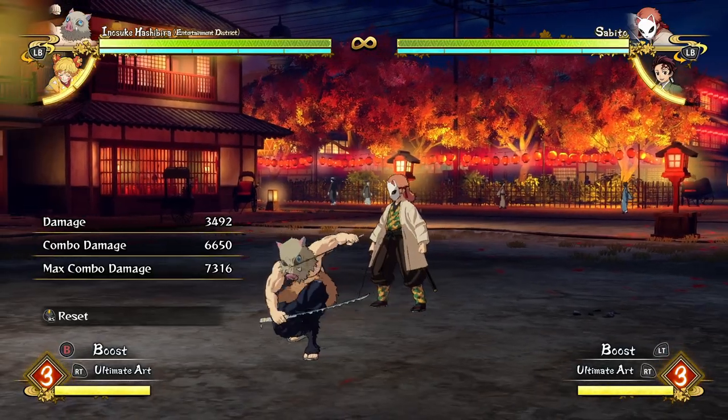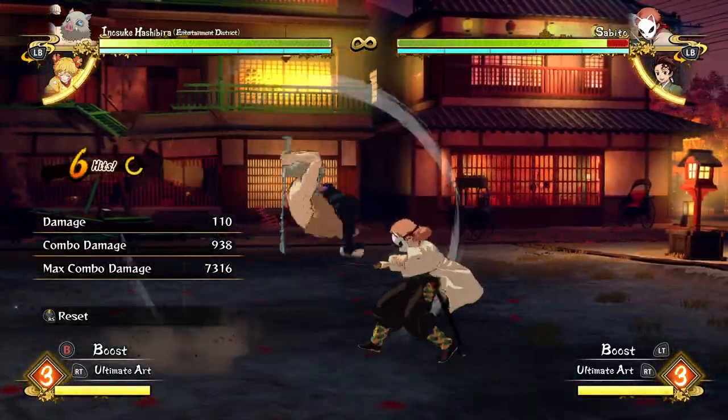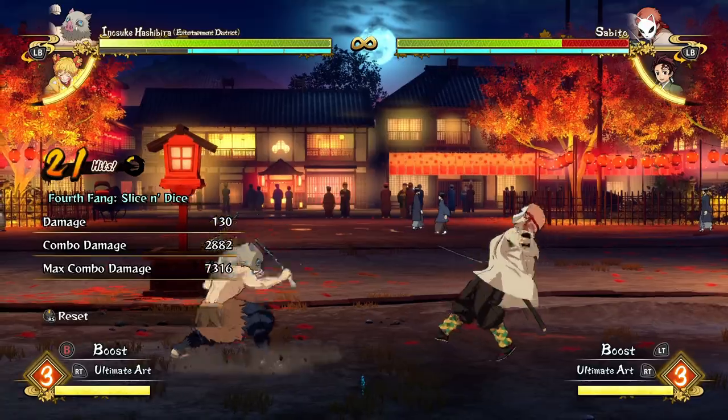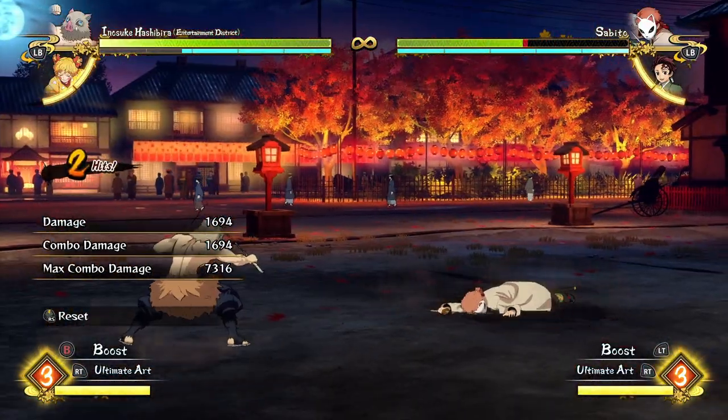The two routes depend on whether the opponent is in the air or on the ground. If the opponent is on the ground and you want to keep them on the ground, that's when you're going to be going for your mix-ups. His mix-ups are super strong, so it's definitely something I recommend going for.